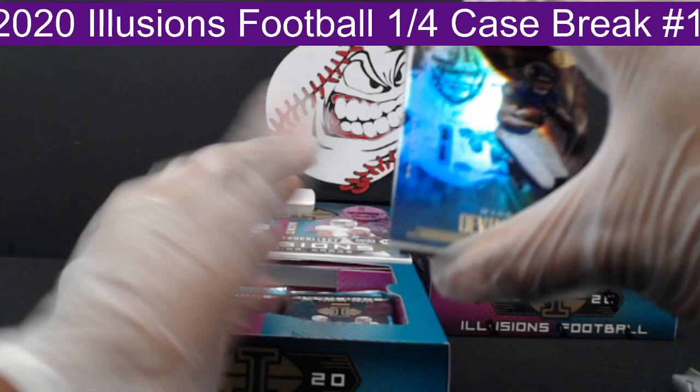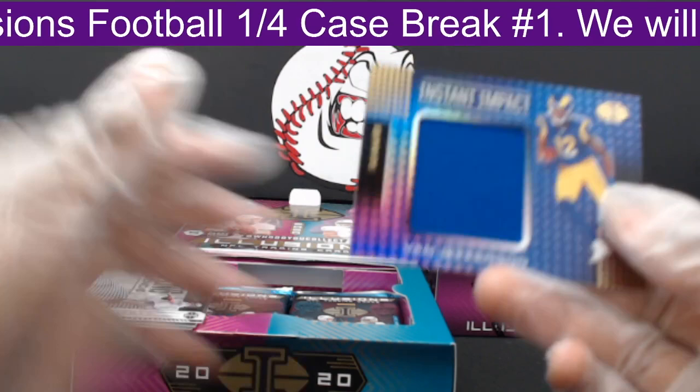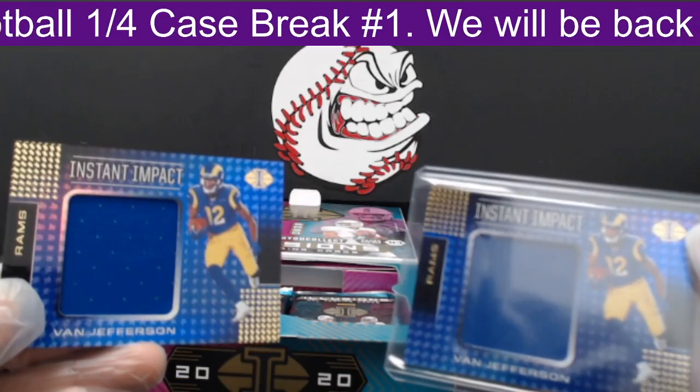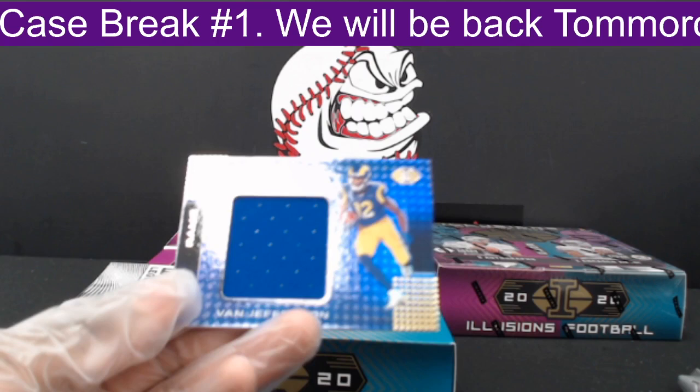Next pack. First, Devin DuVernay out to the Ravens. Then a hit — another Van Jefferson Instant Impact out to the Rams going to Ariel G — double whammy, same card twice! These cards are not numbered. Double Van Jefferson out to the Rams, patch.